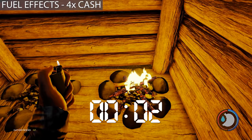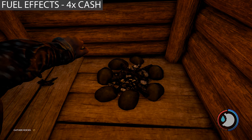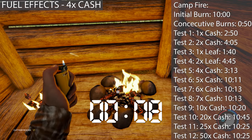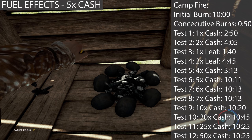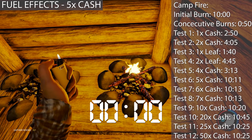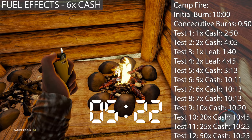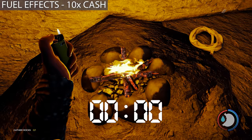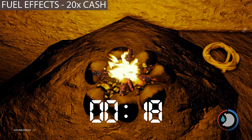The campfire is the most useful fire and the one I tested most. After five cash, the burn time only increases by a max of about 40 seconds. At 10 cash it was 10 minutes 20; 20 cash was 10 minutes 45; 25 cash was 10 minutes 25; and 50 cash was around 10 minutes 25 as well. So after five fuel you're pretty much wasting your time, since there's about a one-to-one-and-a-half second pause between each time you add fuel.